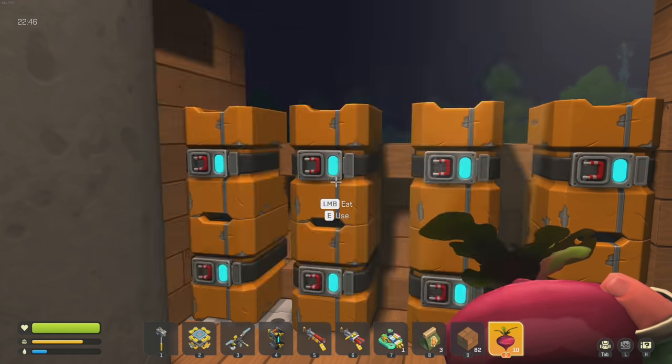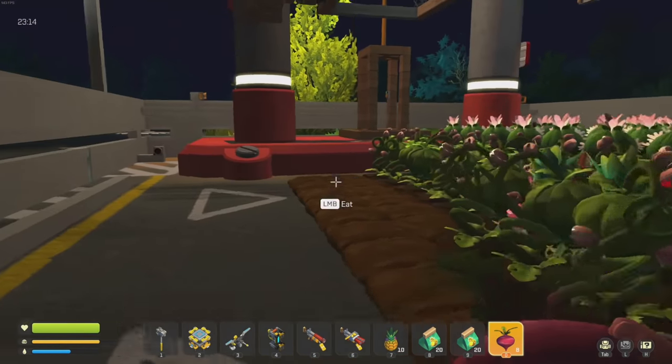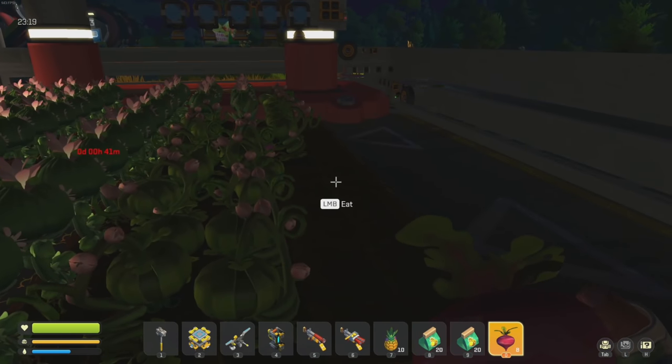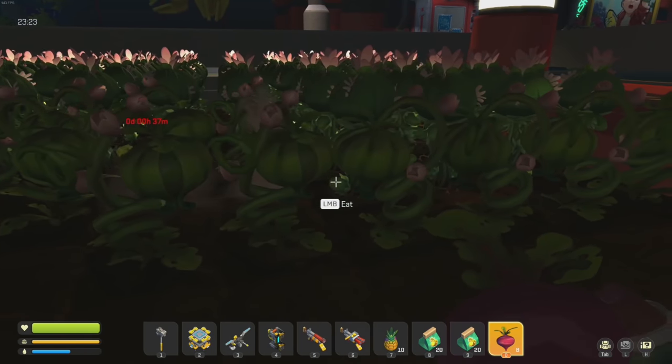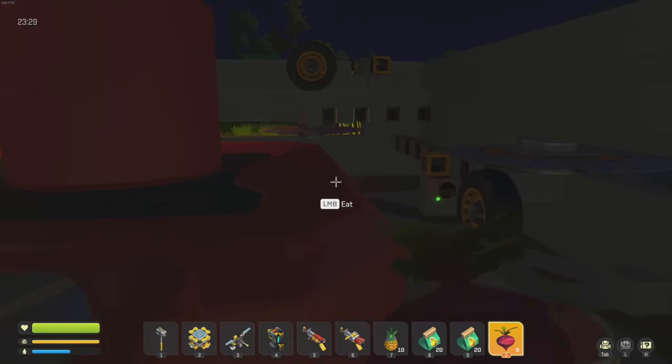I just realized for the first time ever that you can just hold right mouse button to pick up everything - you don't have to click a thousand times like I always do! That's kind of amazing! Did I miss something - oh right here - oh my gosh, that's amazing, why did I not know this?